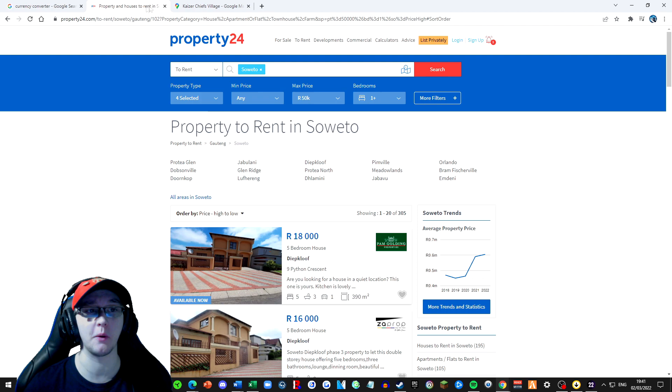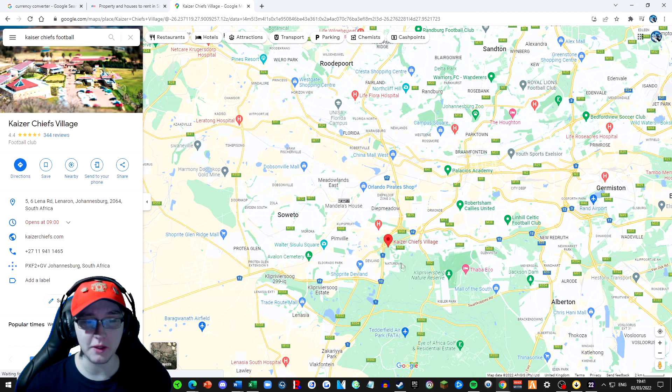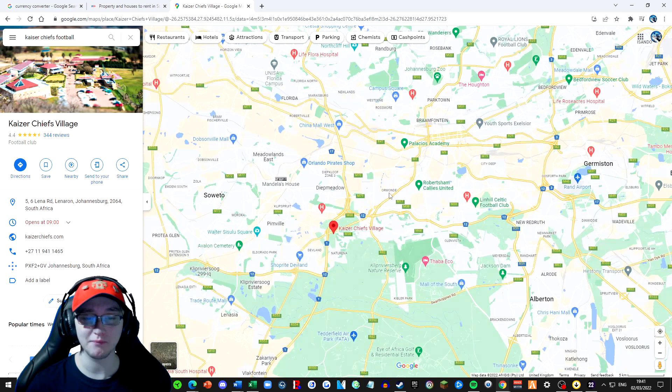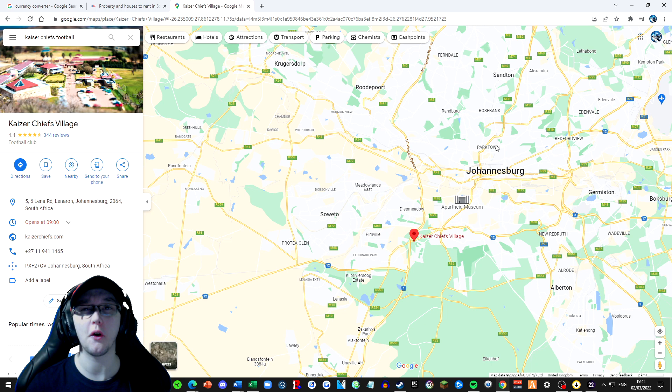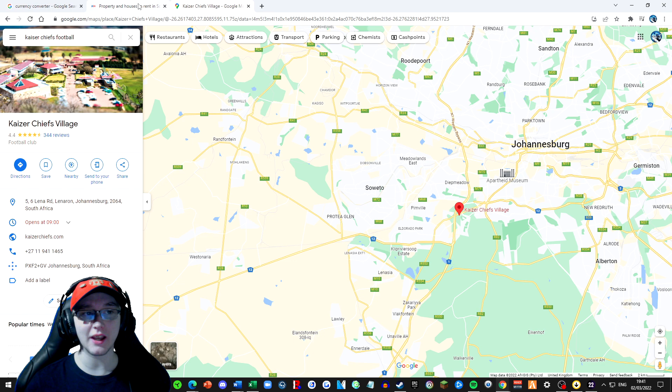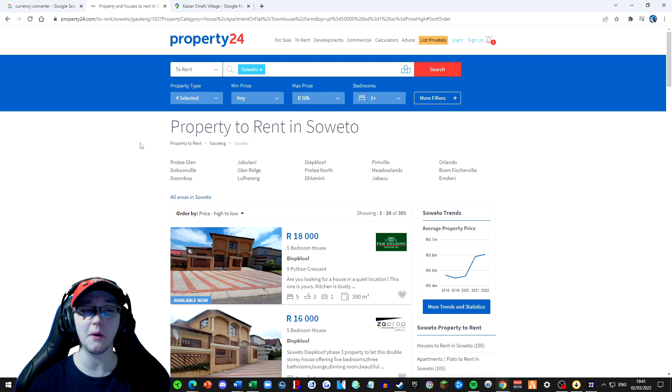Why are we looking in Soweto and not Johannesburg itself? Well if we zoom out a little bit, here is where Kaiser Chiefs Village is. On the left hand side you'll see Soweto, and Johannesburg is here. Soweto is pretty darn near - if not nearer than most of Johannesburg. If we found somewhere in the northern area of Johannesburg it would be further away than Soweto, so just having a little look in Soweto first.